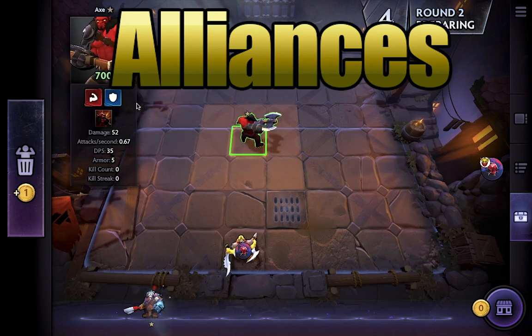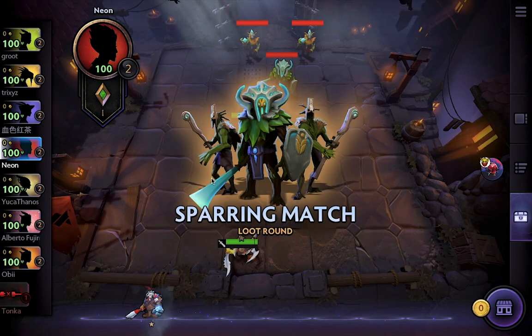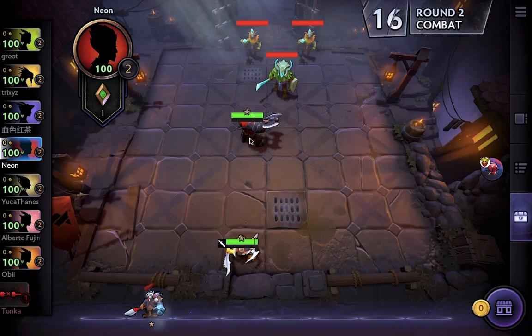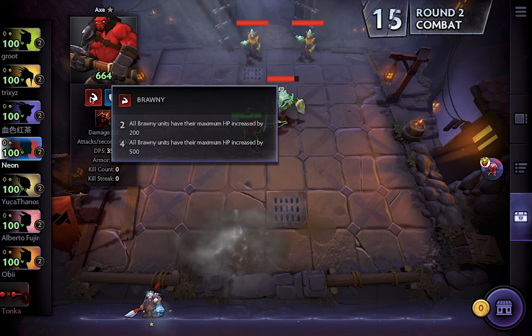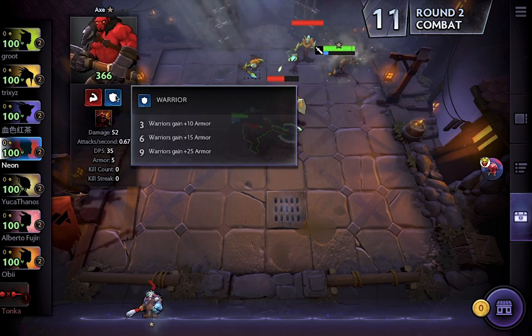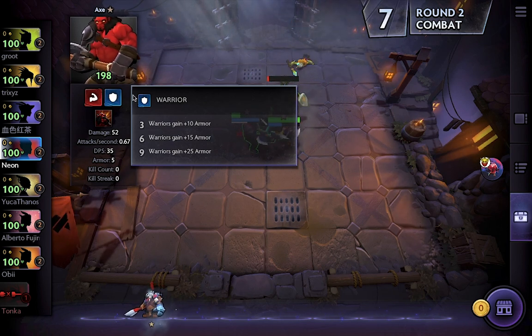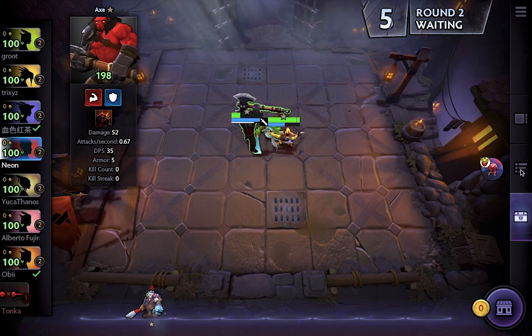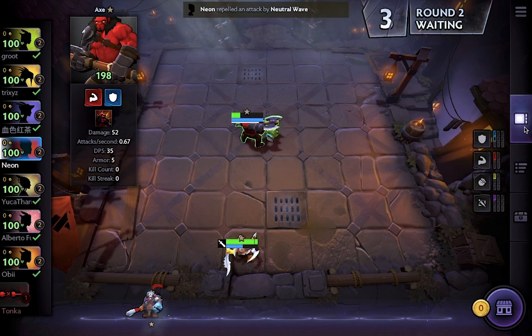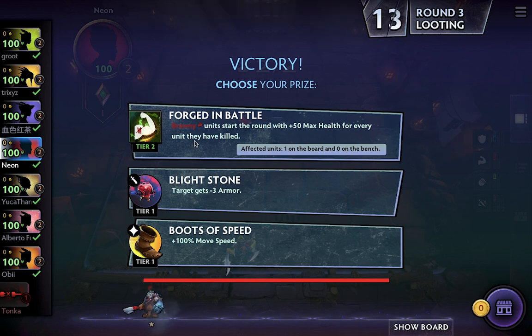Let's take an example of Axe to explain how this works. Axe is a Brawny Warrior. The Brawny feature means that if you have two Brawny units in play, you get 200 max health on each of them. They have to be different Brawny units though, so two Axes in play doesn't give you the bonus. But if you have an Axe and a Juggernaut in play, they both get 200 extra health points. And if you have an additional Axe for whatever reason, he also gets that 200 as well.